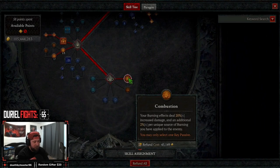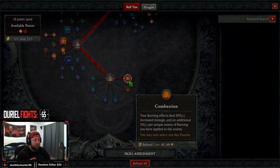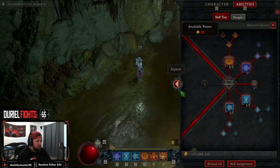Our key passive is Combustion. Your burning effects deal 20% multiplicative damage and an additional 2% per unique source of burning applied to the enemy. Esu's Ferocity is actually good for crit strike damage, but in my testing, critical strike damage still doesn't affect DOT. I've found that Combustion is far superior, so we're rocking Combustion.